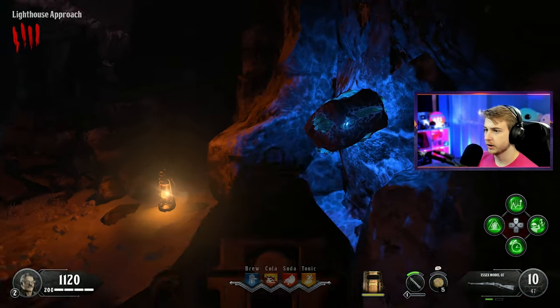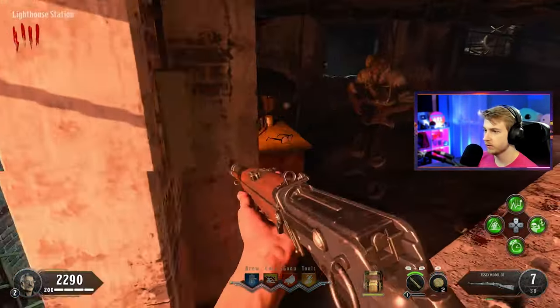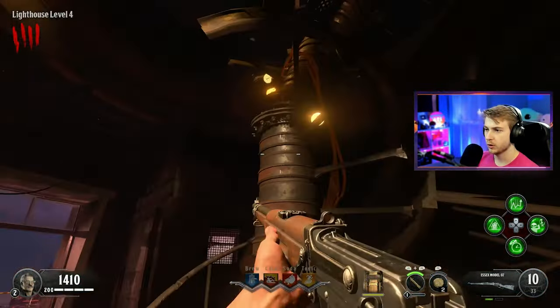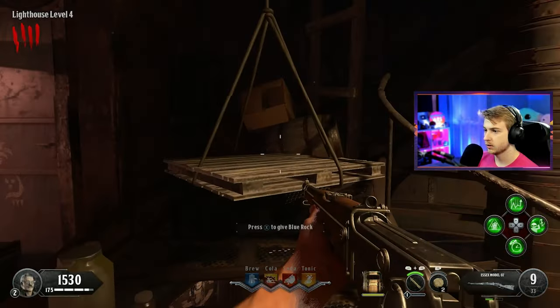We can open this up and go ahead and build our shield — getting it pretty early, actually, round three, not bad. While we're in this room, we have George Romero's glasses here. RIP Big Dog — we can grab these for 500 points. Basically the founder of zombies. We don't need to go all the way to the top yet because we don't have the rock. The rock is actually in that cave — you just have to shoot it down. Let's grab that — now we have all our dynamite parts.